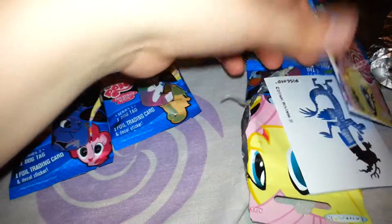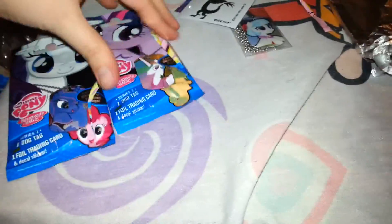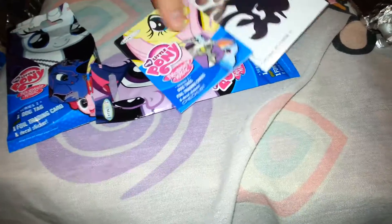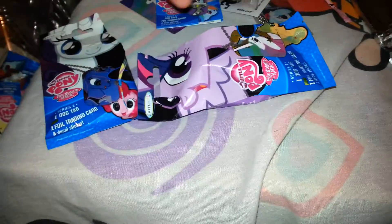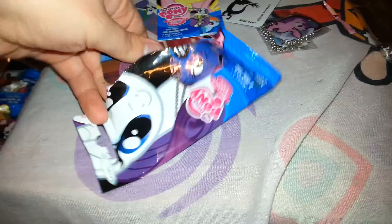I have to find my dog tags again to see. And I think Octavia is a duplicate, and that one's also a duplicate, but that's easy to get as a duplicate. So far we have a double. Our sticker is Princess Luna, and we got Celestia. I'm seeing this is going to be a lot of doubles — that one is also a double. Just my luck, so this is all going to be doubles. I'm going to be so sad.